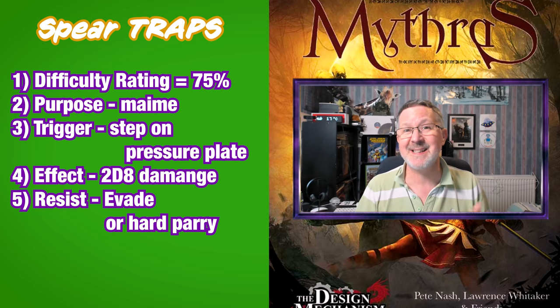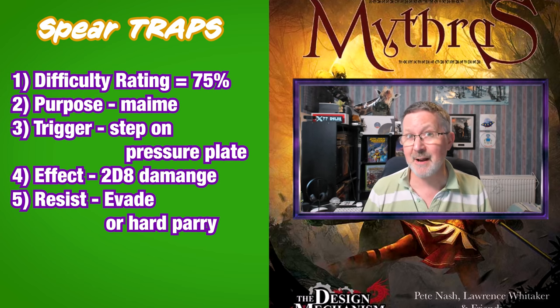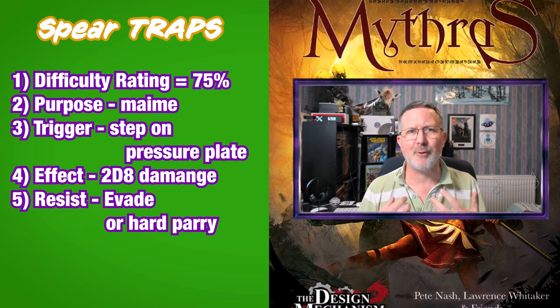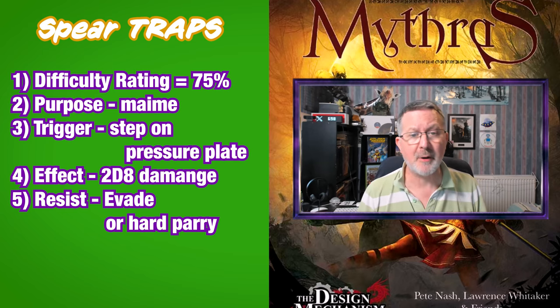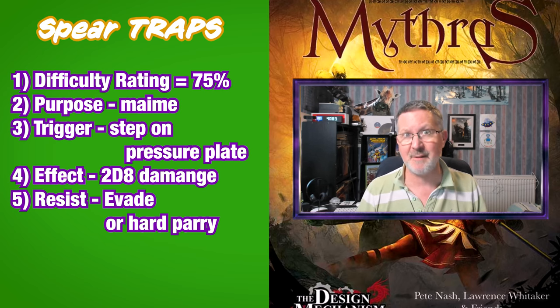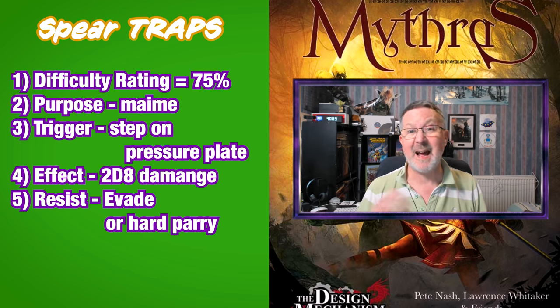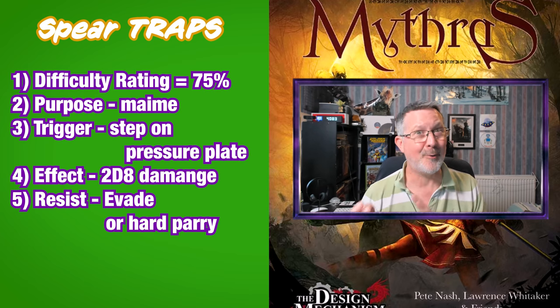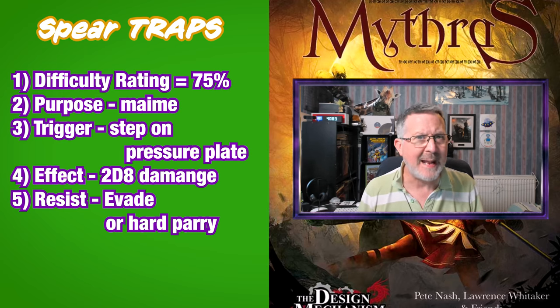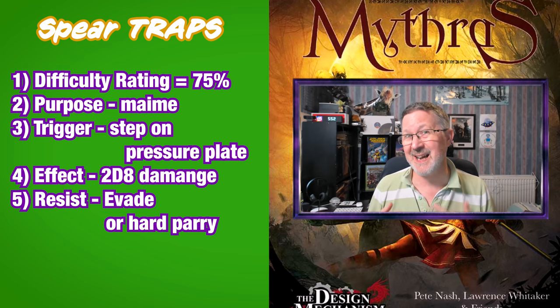Finally, the difficulty rating of the spear trap is 75, so when attacking it uses 75 as its skill rating. As the character approaches, there are a number of ways to use that skill rating of 75 to see if the trap is triggered or noticed. The character could roll an opposed Perception check against the trap's difficulty of 75 — both roll, and the one that succeeds with the highest roll wins, determining whether the trap is seen or not.